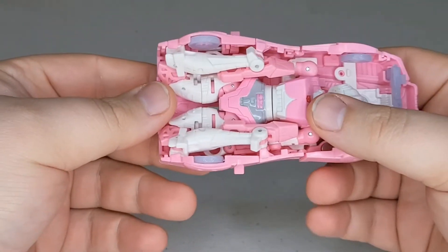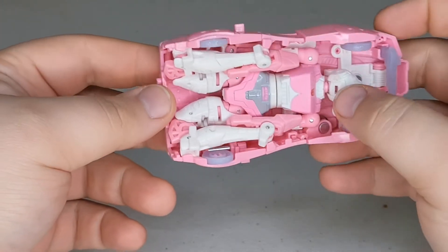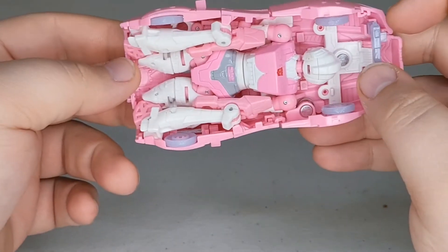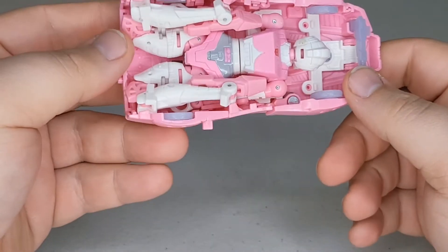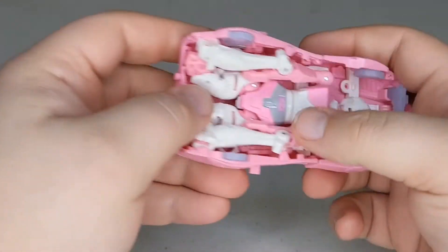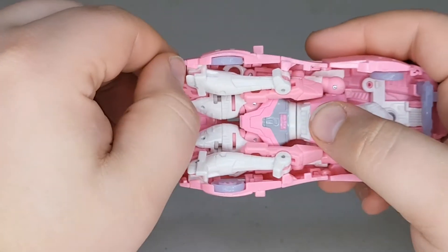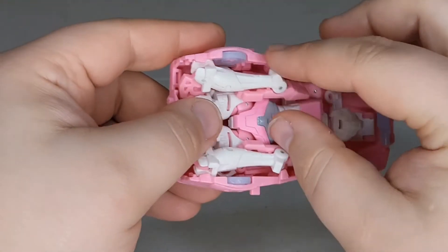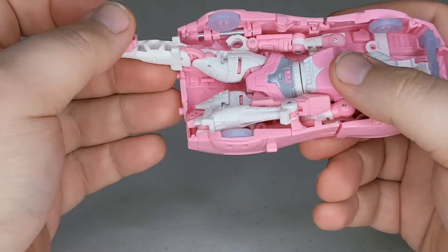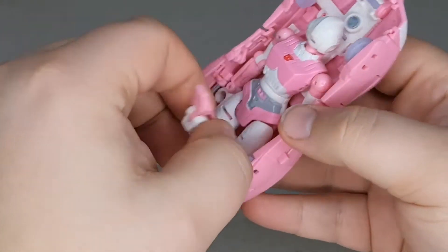Without further ado we'll get right into transformation — or her lack thereof. I was thinking about doing this in reverse, robot to car then car to robot, but I'm not going to because I don't care about this figure enough. So we're going to go ahead and pull our legs out. There's a little tab here that's kind of hanging on to her knee, so we dislodge her leg from that and fold it out all the way, then fold her foot out.